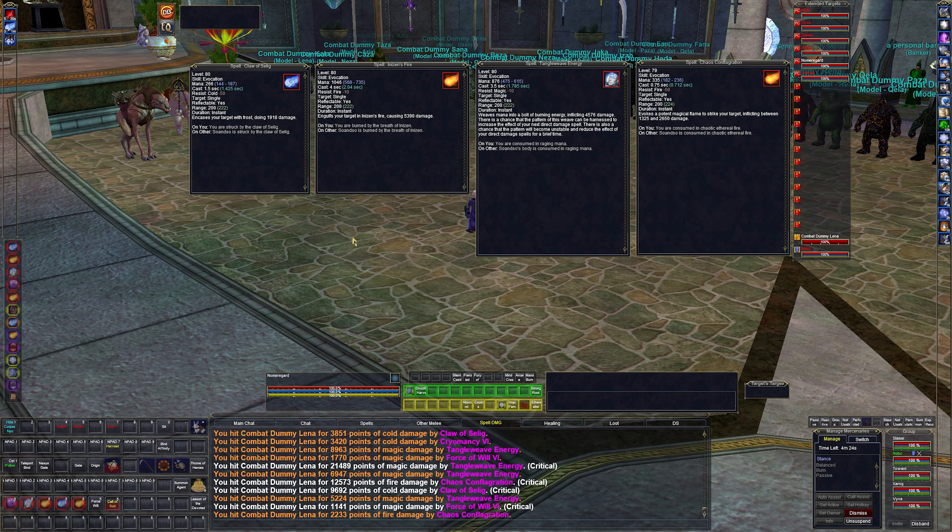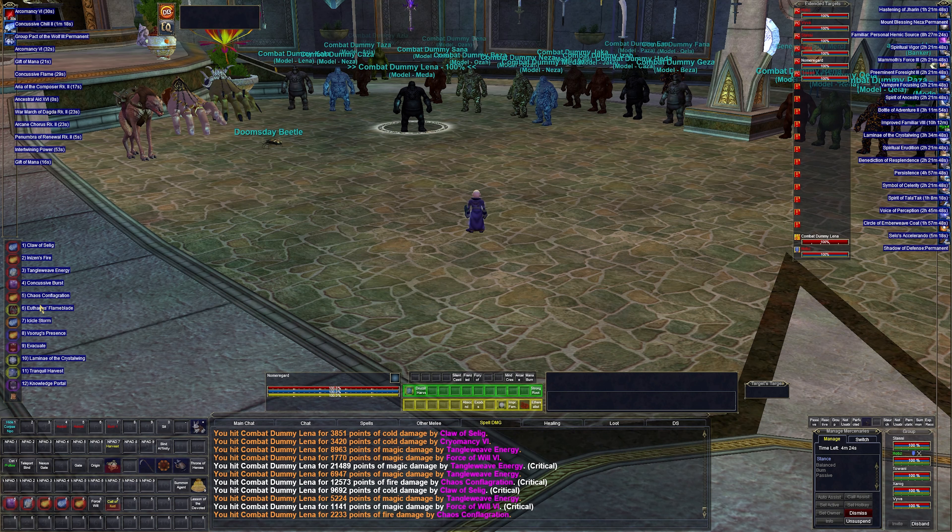Then there's Tangle Weaves Energy, our magic nuke with a 1.7-second cast time doing 440 to 576 damage, and it gives a bonus to the next spell we cast — keep that in mind. I also have Chaos Configuration, a 0.7-second cast time dealing 1,300 to 2,600 damage. I like this spell because it's a really fast cast, and the way I'm leveling right now things are dying fast. We'll look at some logs from leveling 75 to 80 to see the differences and what our DPS looks like in an actual situation.